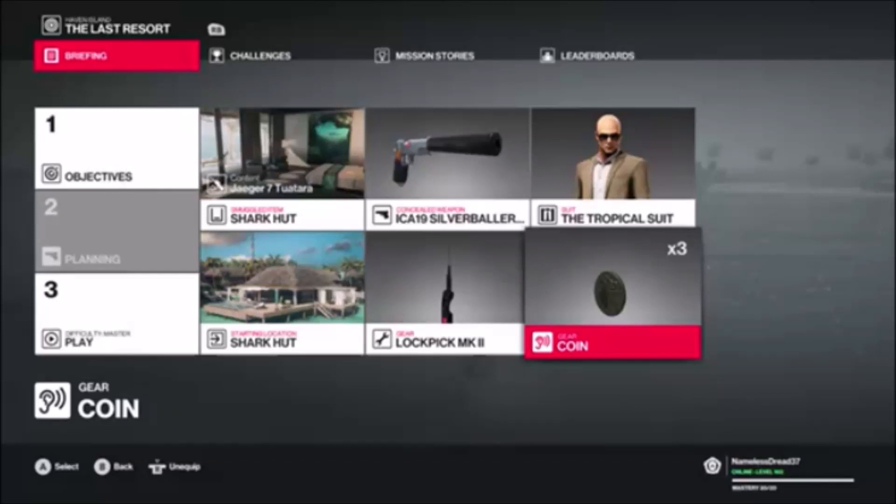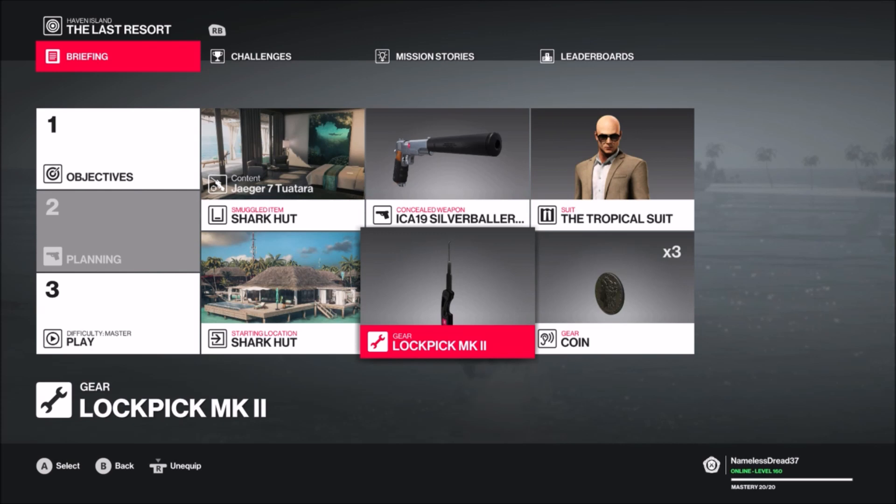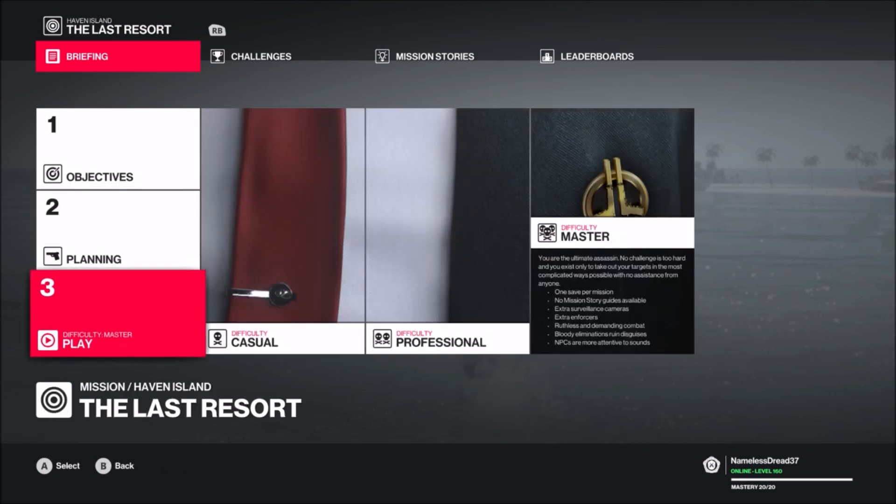Hey, what's up guys. I got another video from Hitman 2, the Last Resort DLC on Haven Island. This is gonna be my starting setup: I'm gonna have the Jaeger 7 sniper waiting for me, I'm gonna have the Silver Ballers on me, I'm gonna start at the shark hut, and I'll have the lock pick and the coin.